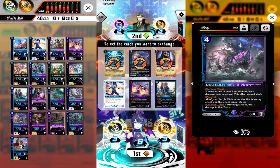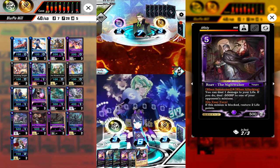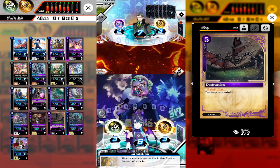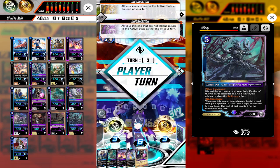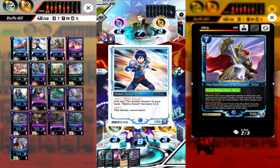Our second match is against what I would say is one of the sleeper decks of the meta — Artist. It looks really fun to play, but unfortunately for them they are facing us, which is a pretty bad matchup. We got first turn so we summon Soul Horse and pass. Opponent summons Bubbler, moves to base, and passes.